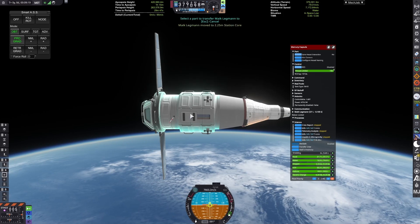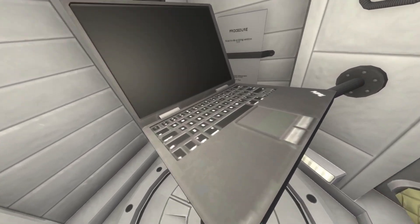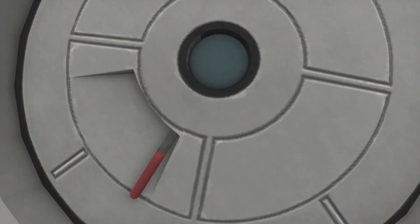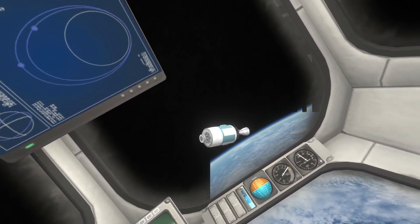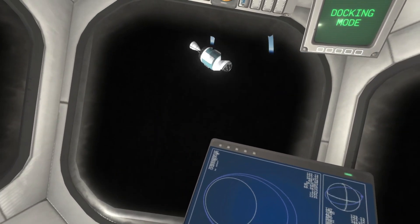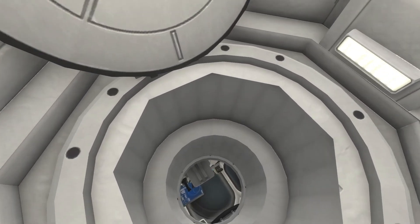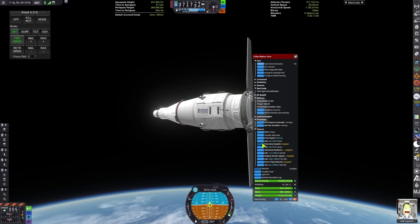So yeah, we can transfer our pilot from the capsule into the habitation module. It's not really fitting with the era — modern computers in this, and also a Mercury capsule. We also have a cupola to hopefully increase the comfort meter and habitability. And for some reason, in IVA mode, there's this random black polygon that appears. I've tried to fix it and I don't know how. If anybody knows how to resolve that, please tell me.